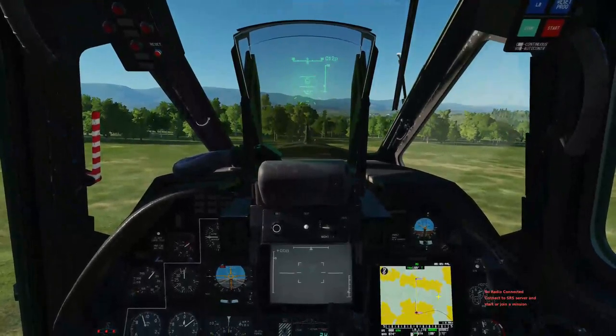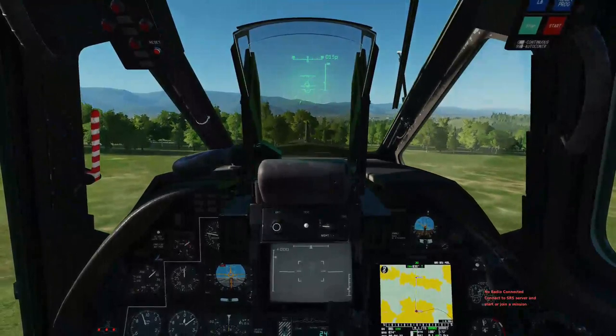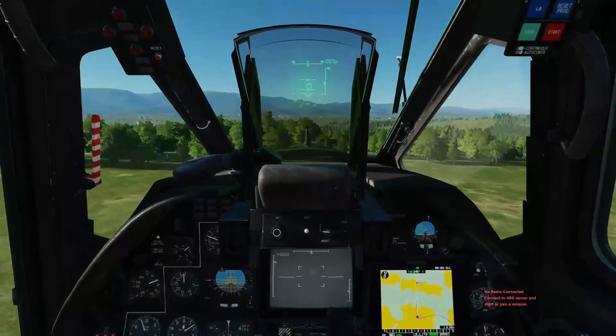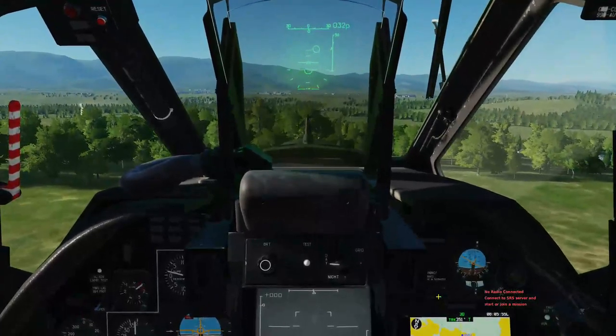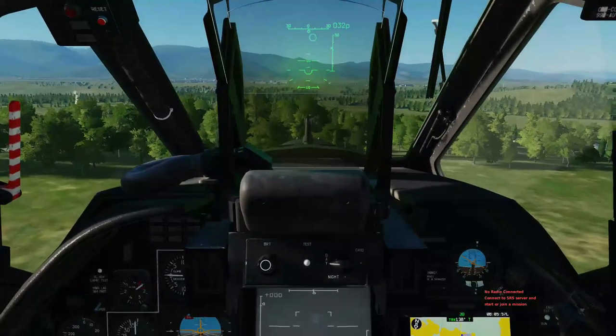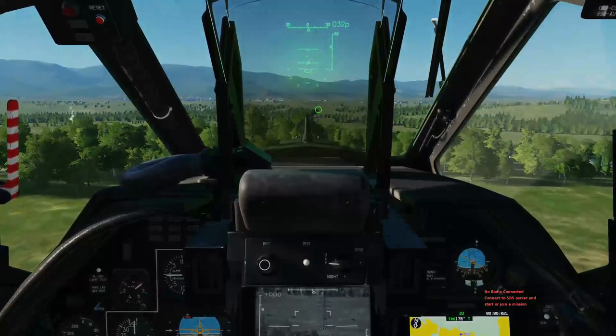Alright, so we've made it to our battle position. We're doing a quick map check to make sure we're in the right area and pointing in the right direction. We're going to pop up, get our sensors out, and make sure we find the right target. I can see them visually — I'll just move the sensor down, and there we go.